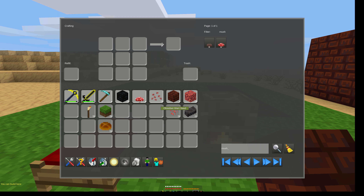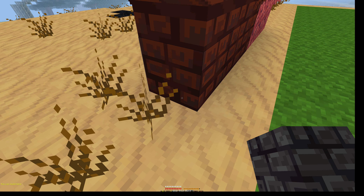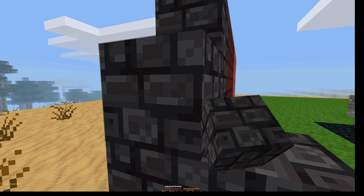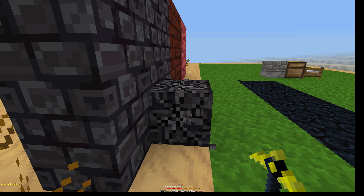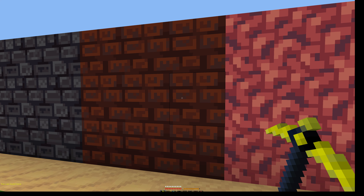Another thing you can do once you have ward bricks is use them in a crafting grid like this, and you will get a ward brick block. There is the red one and the dark version. All of them include stairs and slabs.